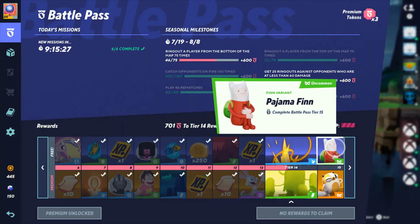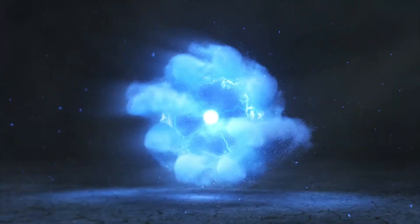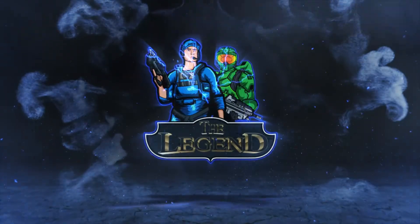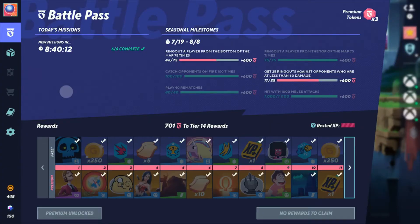What's going on guys, it's Soldier, and today we're reviewing the multiverse preseason battle pass. The max rewards for the multiverse preseason are the uncommon Fin variant Pajama Fin and the legendary Jake variant Cake.